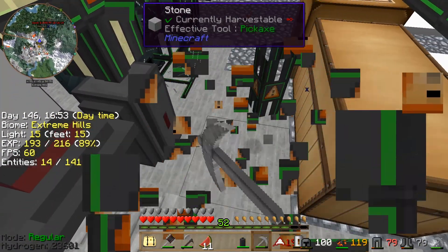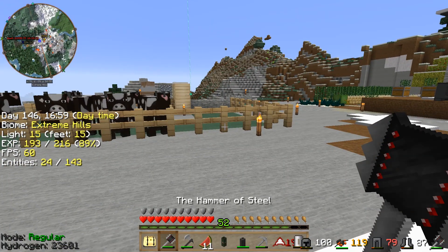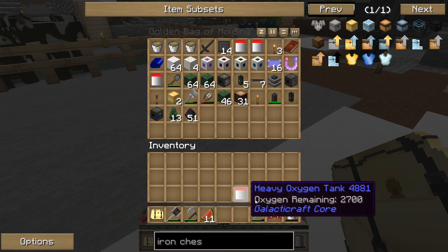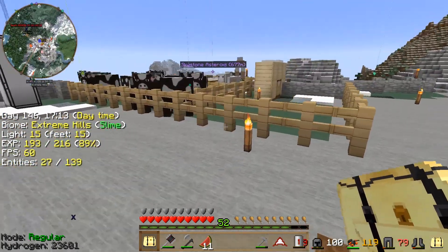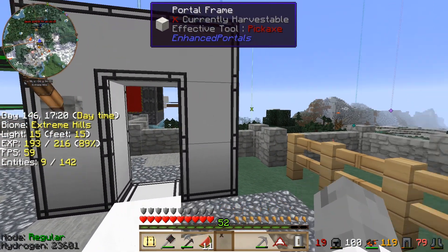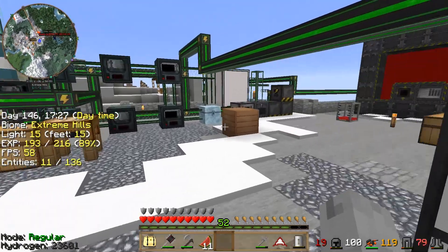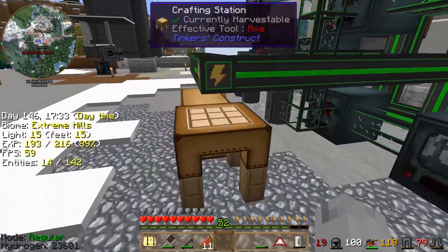Let's grab this pressurized tube so we can take that with us. We have a source of oxygen, at least for the meantime — gas tank, pressurized tube, oxygen compressor. I think that's a good start. Let's see which one is the network interface. We need to use the glasses to access that — the glasses or the wrench or whatever it is.